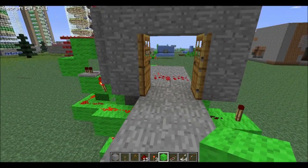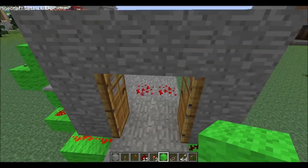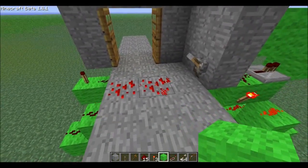They're usually a lot more responsive than that. You can see that the ore is actually glowing, and when it stops glowing the doors will automatically close on their own as well. They're really easy to build.